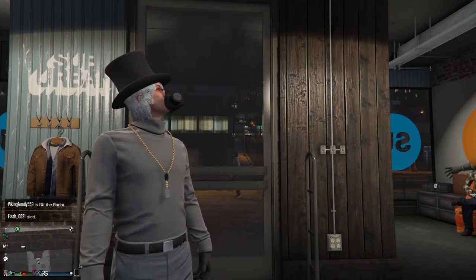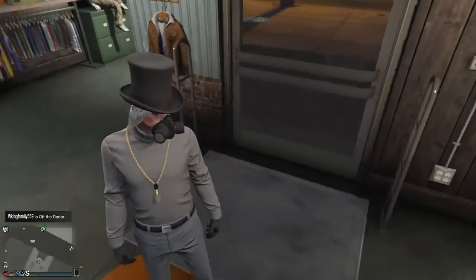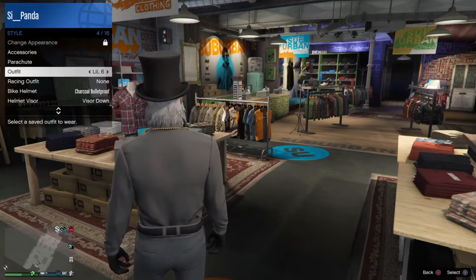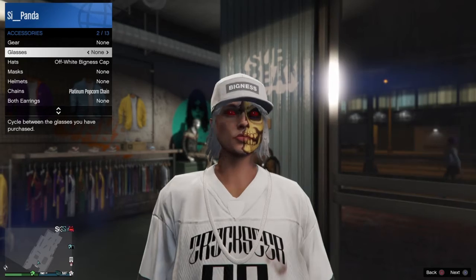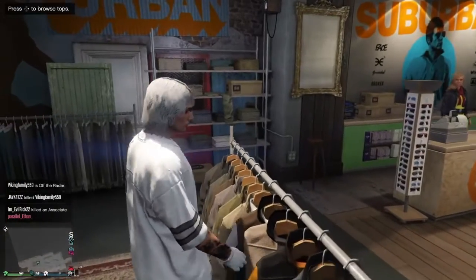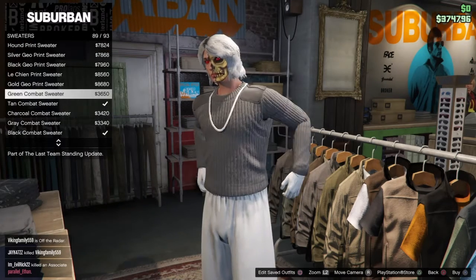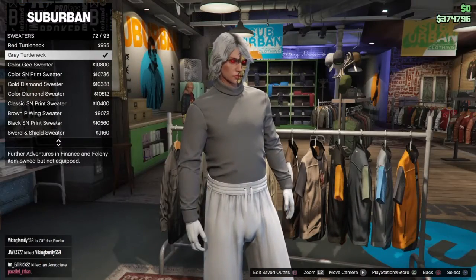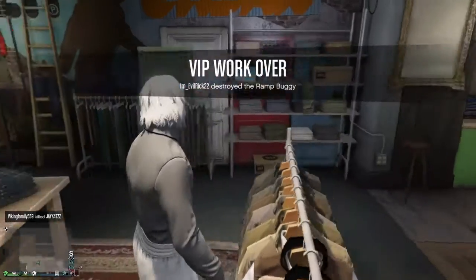Here's the second outfit right here. Go to any clothing store, go to tops, go down to sweaters again, and go down to number 72 — the Gray Turtleneck. Purchase that.